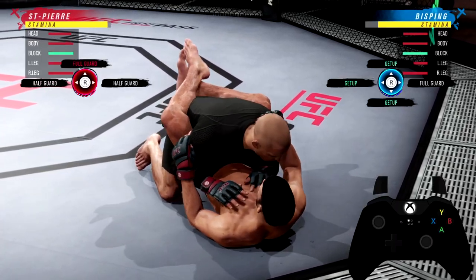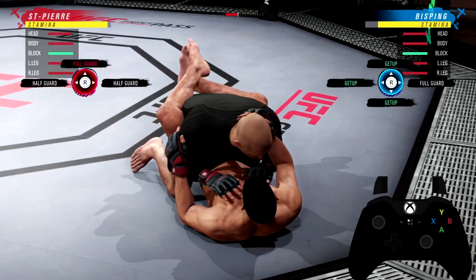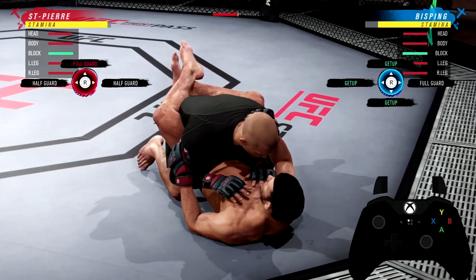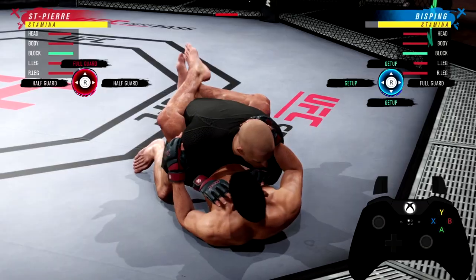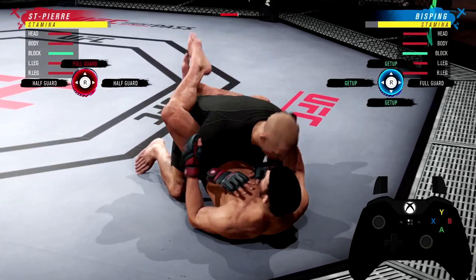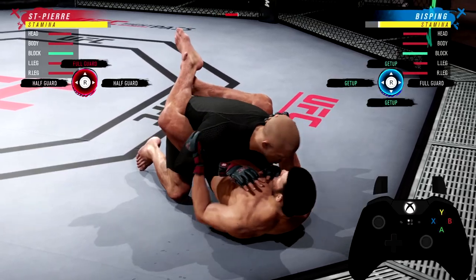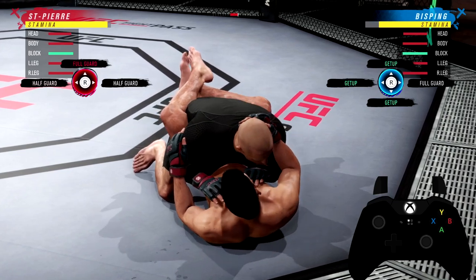But if you make your opponent bite on those fake transitions that he tries to deny, see that? The grapple advantage does not go away. As you see, even after you make them bite on transitions and throw punches, it still does not go away. It does go down gradually, a bar at a time for every punch, but it does go up a little bit when you throw that punch.